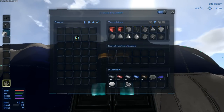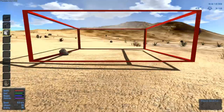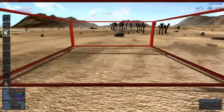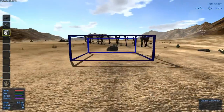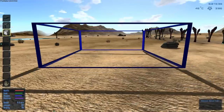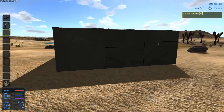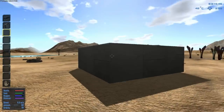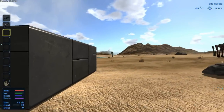There we go, base starter is done. You can then put this down wherever you want. It needs to be flat though — you need to put it down on flat land. I would recommend building in the water because the water is really good for resources like oxygen and stuff like that. But I'm just going to put this down here. This is like the starter base, and you can expand it with building blocks and stuff like that.